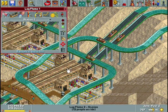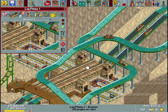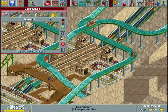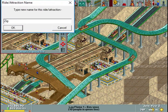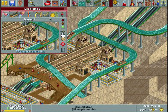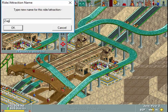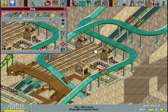Let's give these names — this is Log Flume 1 and 2. Not super creative, but I'll go off what I said earlier about enjoying how they zigzag together. Two-ride thing — Zig and Zag. I don't know which will be more popular.